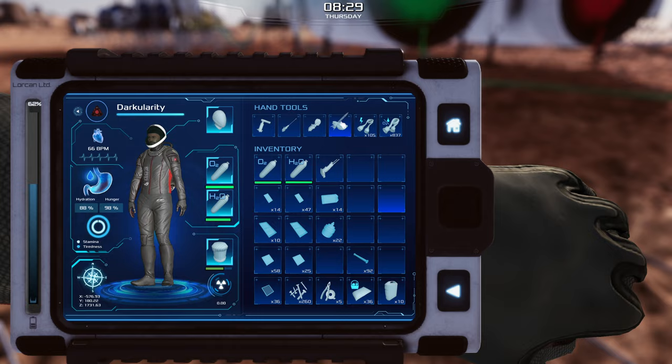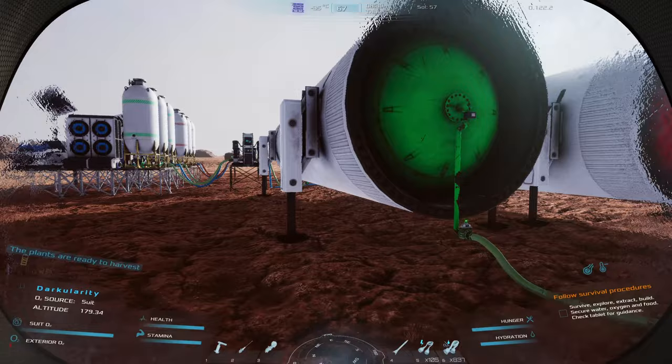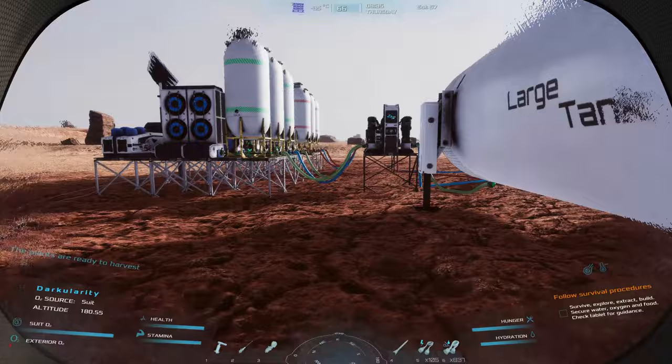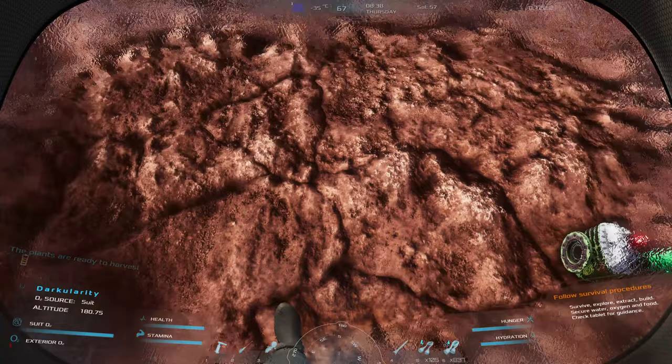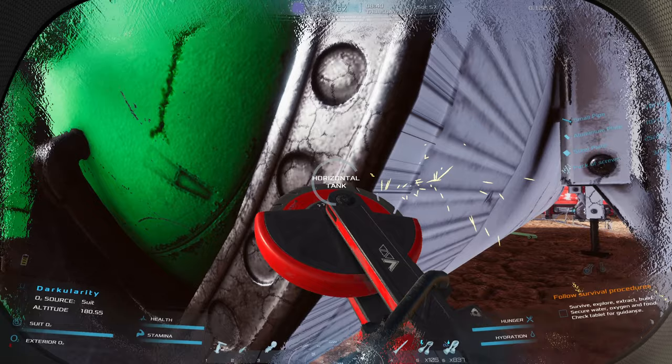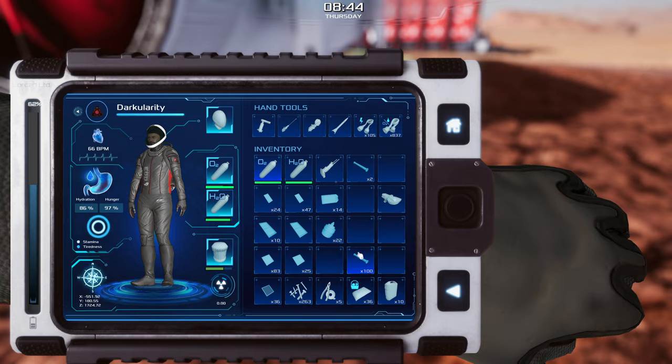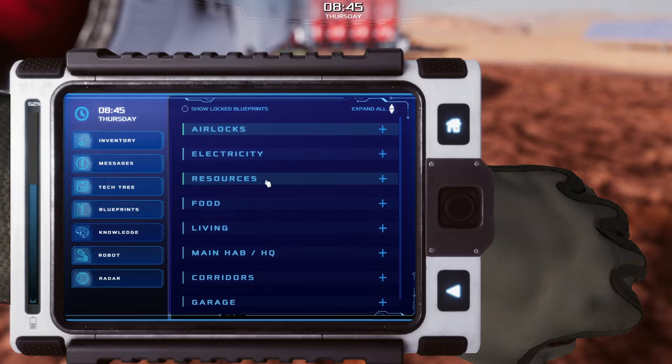But the first thing I want to sort out — it's been bugging me for episodes — is I want to take this tank down because it doesn't seem to be working the way it's supposed to. So we're going to grind this down. I want to get the oxygen tank to actually store oxygen and pass it through to our base.